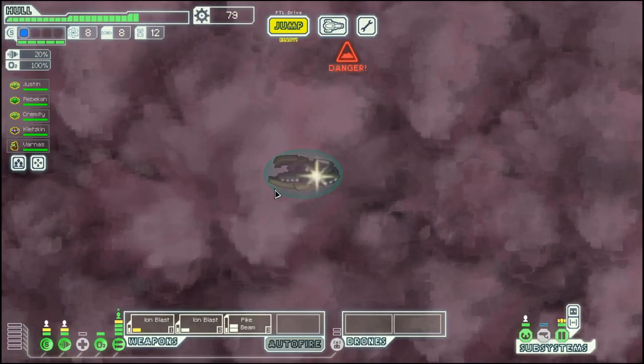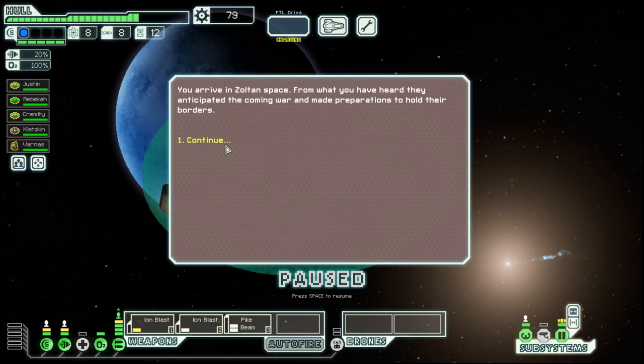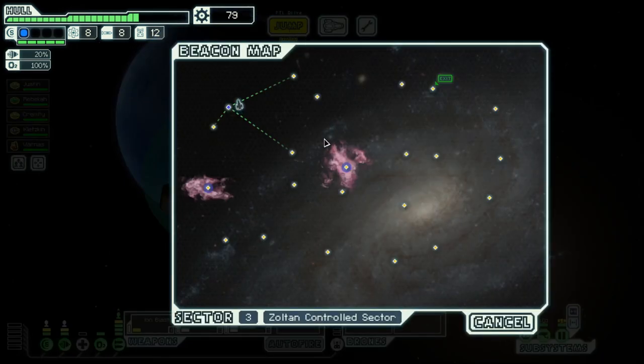Hello boys and girls, my name is Ulcissi and welcome back to Season 20 Episode 3 of my FTL series. We are in the Sultan Cruiser Layout B in the Sultan Control Sector.